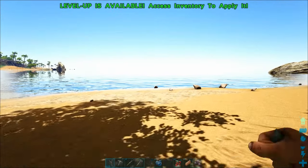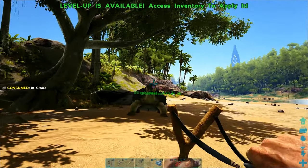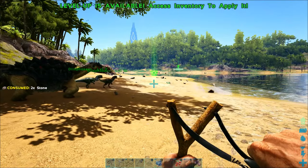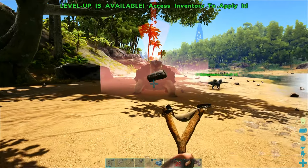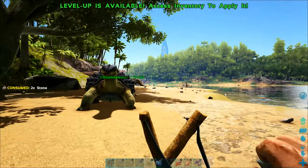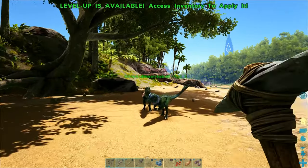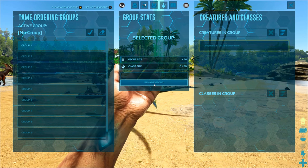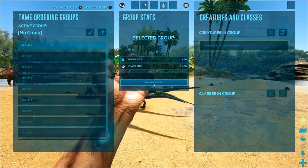Welcome back to another episode of the Switch Survival Guide. Today we are going to tackle a difficult but very helpful subject, which is how to control your tamed dinosaurs. If you can do this effectively, you can completely overwhelm dinosaurs that you're fighting against, and you really need to learn this in order to do well in the game. But this is actually one of the hardest things to learn, and I have honestly never once seen a good guide on this that really explains it thoroughly and concisely.